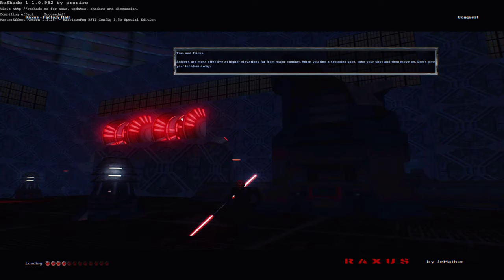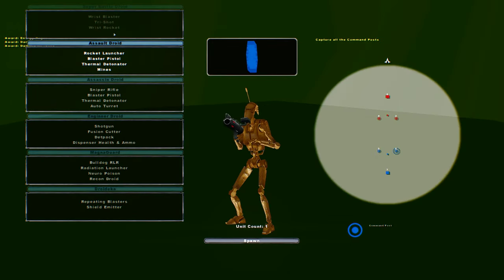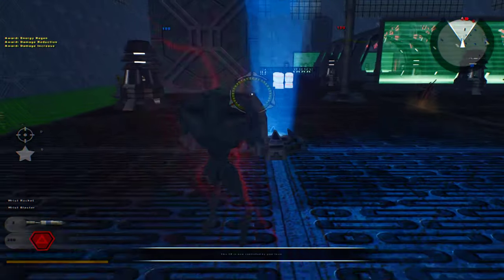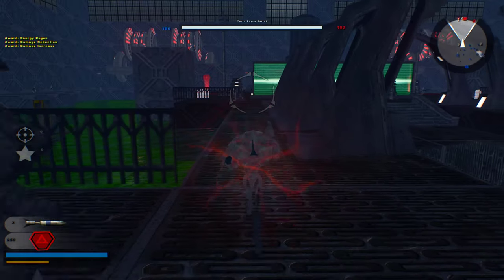Welcome back everybody to a new map released by Jahathir called Araxas Factory Hall. We're going on the CIS team because we did the clones on the Test 1 map, and I figured it's pretty much fair to do that.